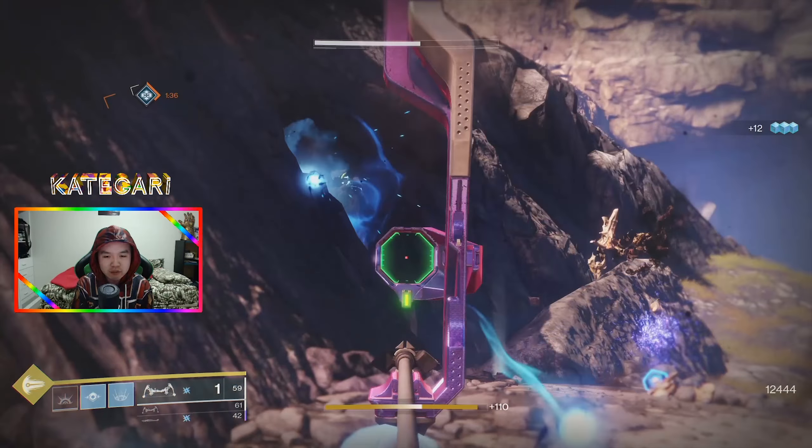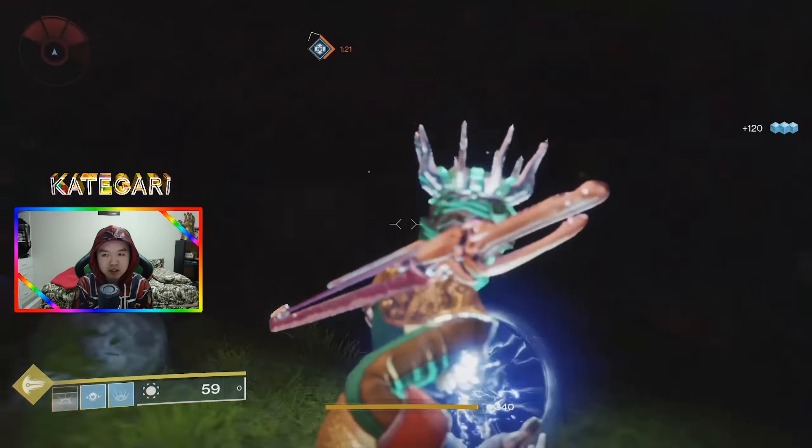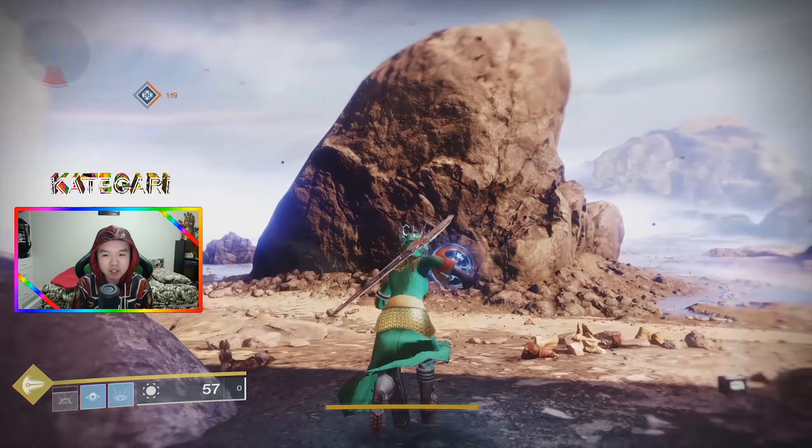So it is definitely worth picking up this weapon because you'll definitely get Explosive Head as a potential trait. And because of Explosive Head, it means that this weapon can do AOE damage. And because this weapon can do AOE damage, it automatically has a spot over Subtle Calamity — because Subtle Calamity, even with a chance of getting Explosive Head, is just a single target bow — meaning that there is actual reason to use Arsenic Bite.